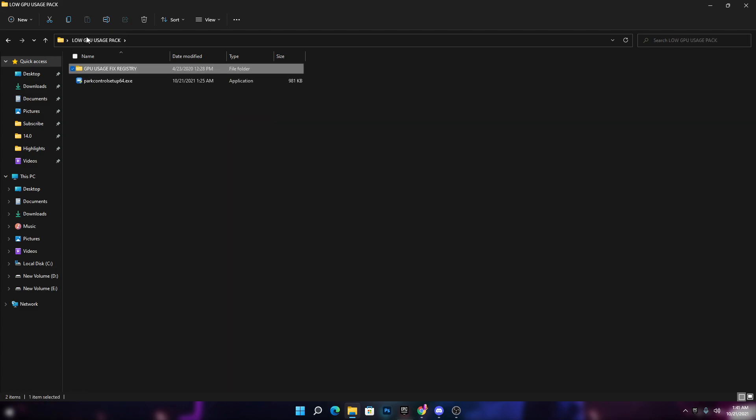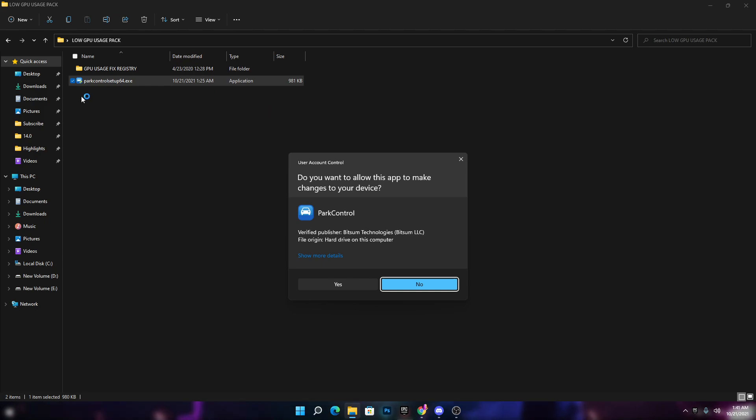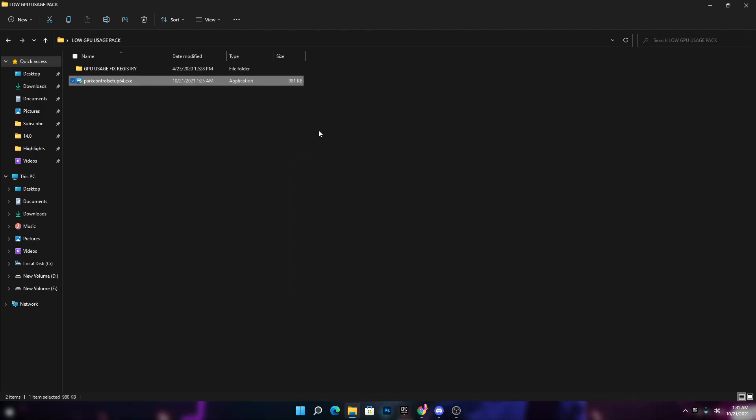Now here is the last and most important step. The CPU is the most important component of your PC, and most of the time — about 99% — low GPU usage is caused by a CPU bottleneck. This software helps fix that issue. Make sure to download the same version of the Park Controller included in the boost pack, as it has no bugs. The link is also in the boost pack.